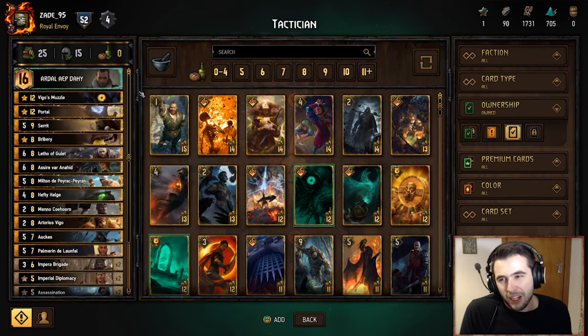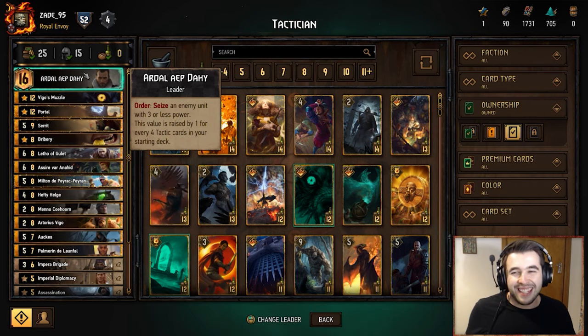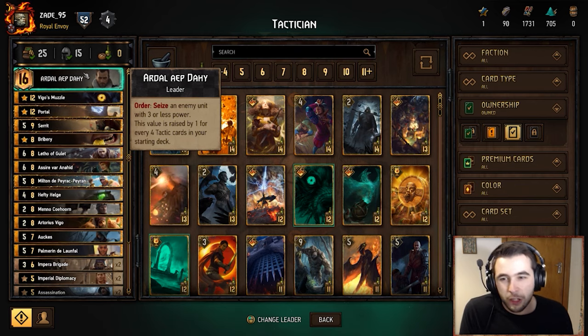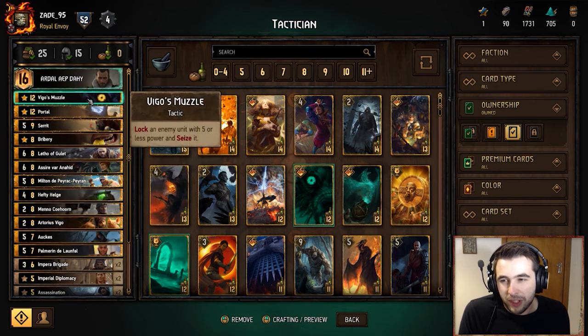Starting at the top: we're playing Ardal. We have eight tactics in this deck, so we get to seize a unit of five or less power. First up we have Vega's Muzzle — pretty standard Ardal card, we can lock and seize an enemy unit with five or less power. Pretty critical, very common and very good in this deck.